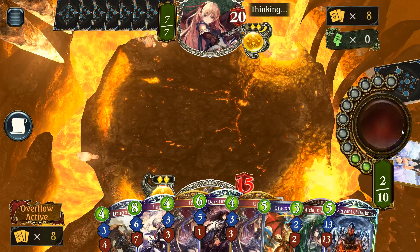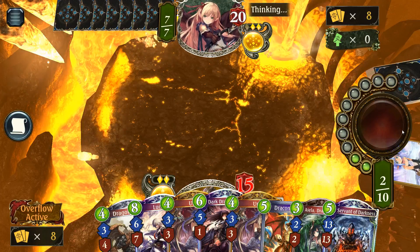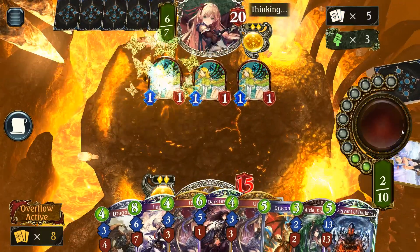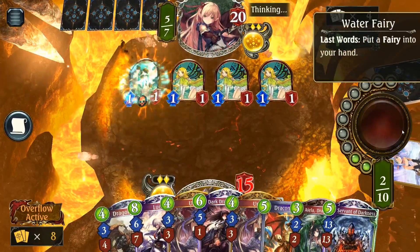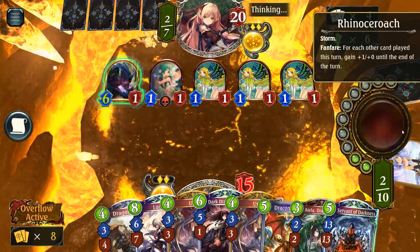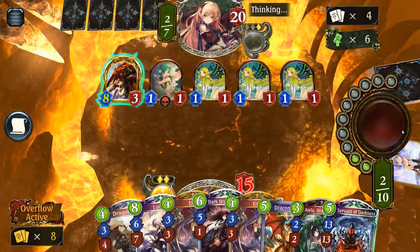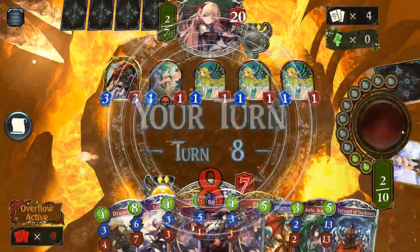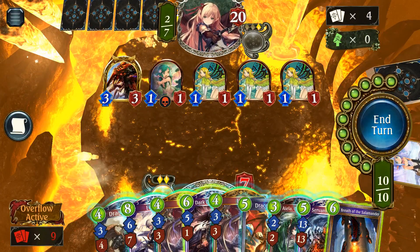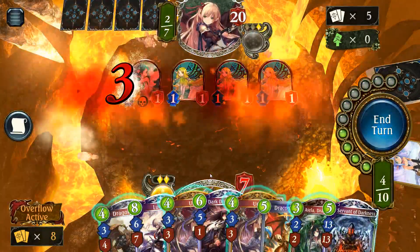Changing Goblin Mage from guaranteeing a two-drop to drawing a two-or-one drop means the only way to keep it consistent is removing all one-drops — and in a Fairy deck you can't do that without losing too much value. We may see Forest shift toward a more control-oriented style. Overall, this is what the meta needed — it's been almost two months since the expansion with very little change.